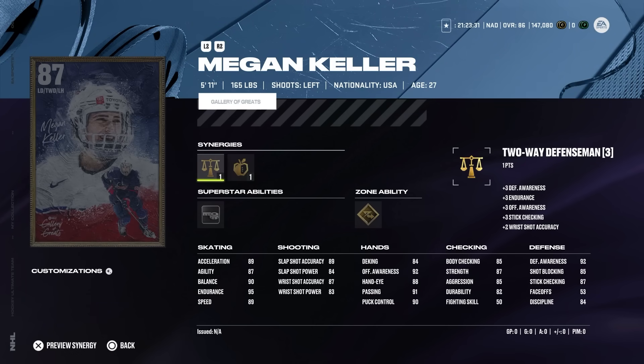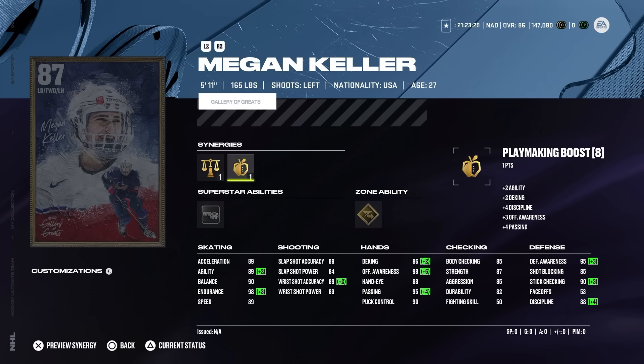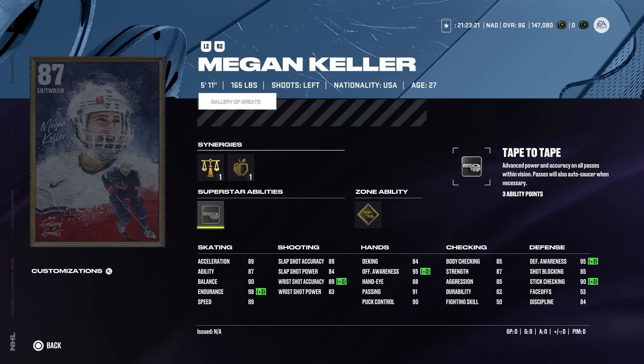Jumping up into the C-tier, we've got the left-handed defenseman Megan Keller with two-way defenseman and playmaking boost. Two-way defenseman is one of the easiest accessible synergies in the game. She's got gold-deleted edges and tape-to-tape. She's got good ratings across the board: 89 speed and acceleration, 90 balance, 85 body checking, up to 95 defensive awareness. The issue is that she's 165 pounds, meaning she's really not going to be able to throw anyone off the puck effectively.